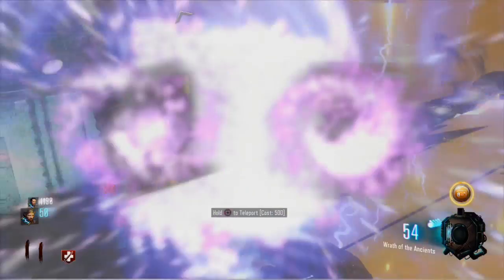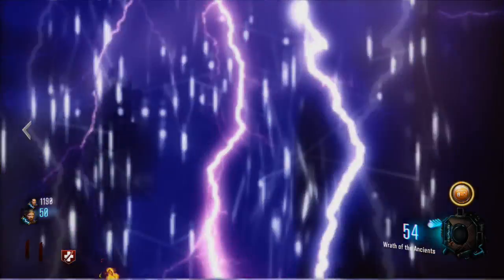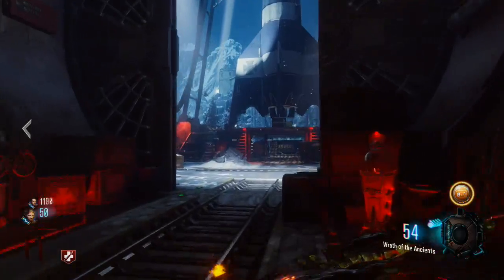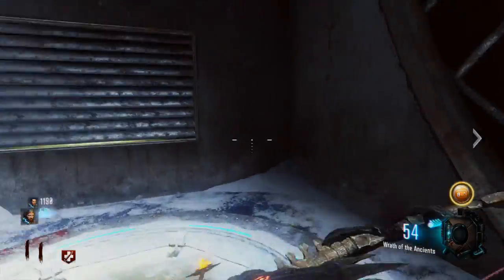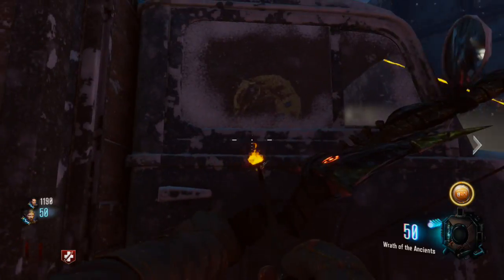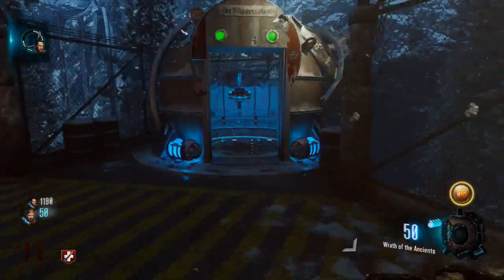Your third and final one will be right here down in the moon room, the teleporter room. Go through the teleporter and you'll come down here and you'll see that big rocket ship right there. It's going to be right over here to the right, on the inside of this truck window.